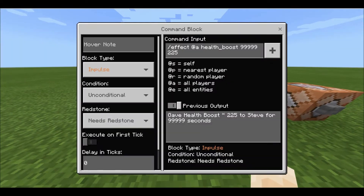In the command block you put forward slash effect, because you're affecting someone. You can use at all, at self, or at s. Pause the video and go into Minecraft to look at all of those settings.